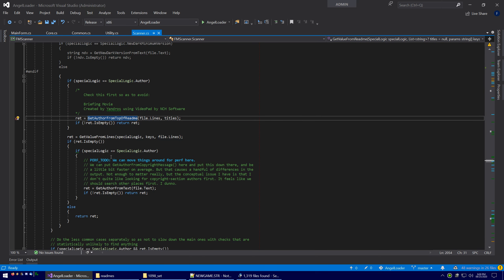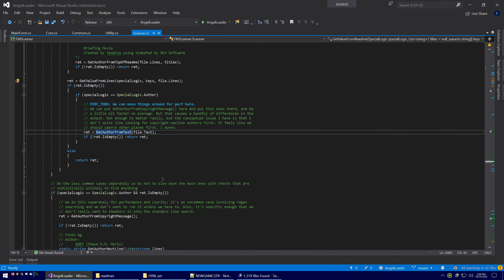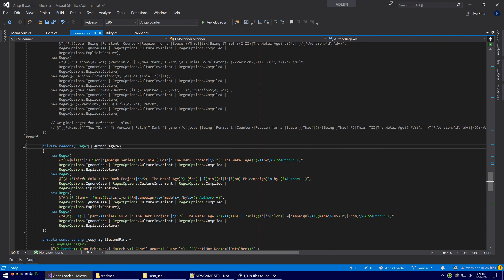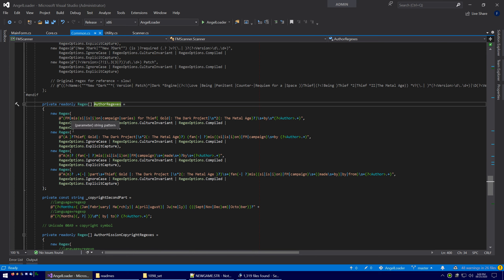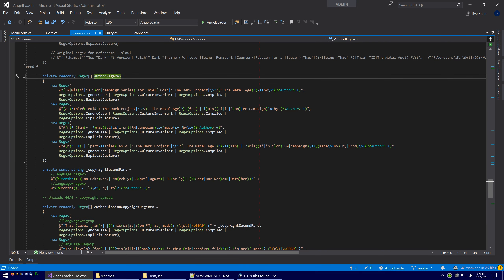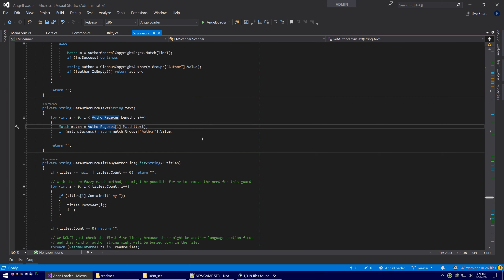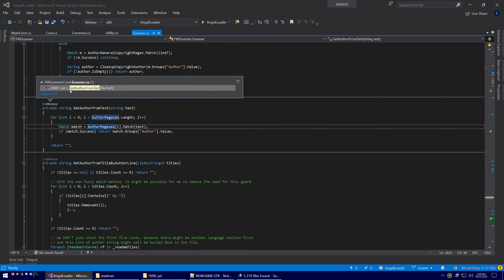If we don't find an author there, we do the easy stuff and get the author from lines. If we don't find it there, we go to get_author_from_text. Here we use regular expressions to scan through the entire block of text for patterns — an author_regex with a whole list of regex patterns. Basically it's looking for fuzzy-matched phrases like 'mission for', 'game by', and similar patterns throughout the whole text. We use regular expressions because the patterns are really complicated and they can match pretty accurately. So that's a full-text search.